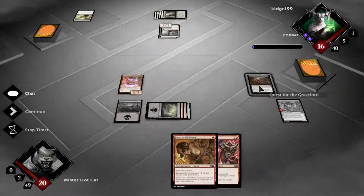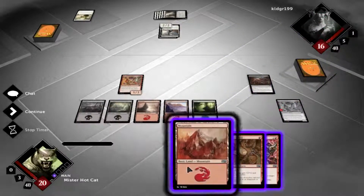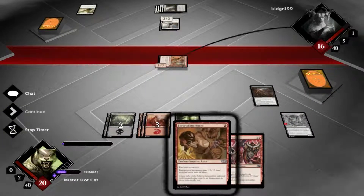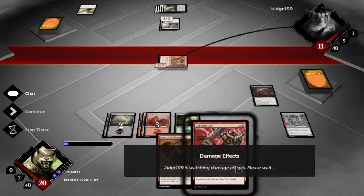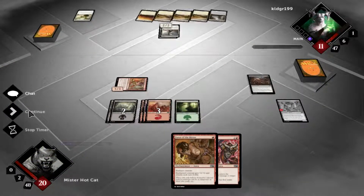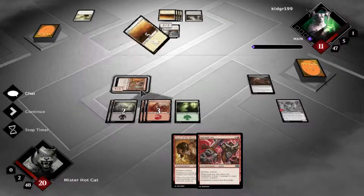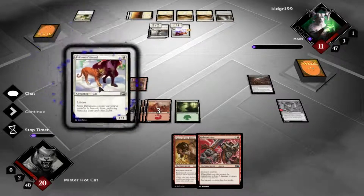Why would he not kill the one that could block him so he can attack? Oh yeah — exile. I don't get a counter. I'm just going to swing in and see if he blocks. Not blocking. I think I'll hang out for one more turn, just see what else he drops before I commit to killing something. The Marauding Maulhorn's doing some work this game. A lifelink cat — two lifelink cats.